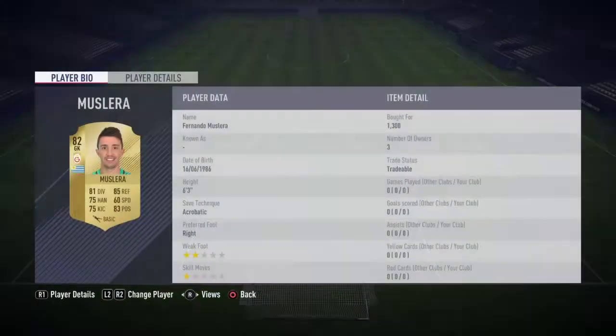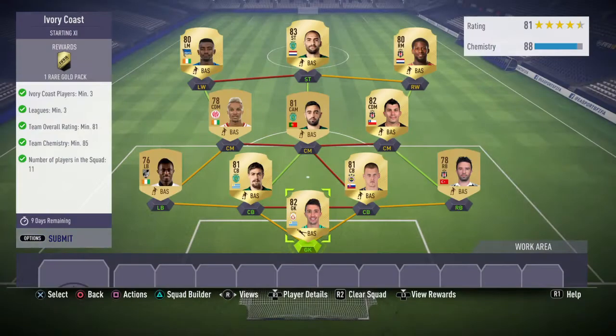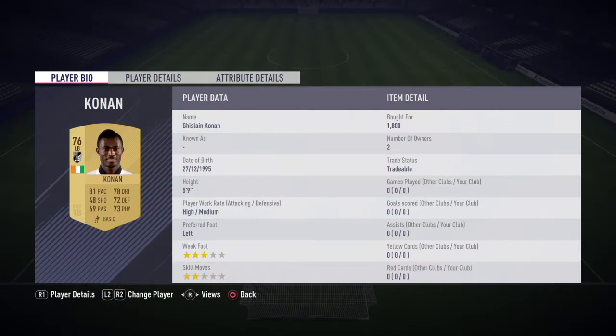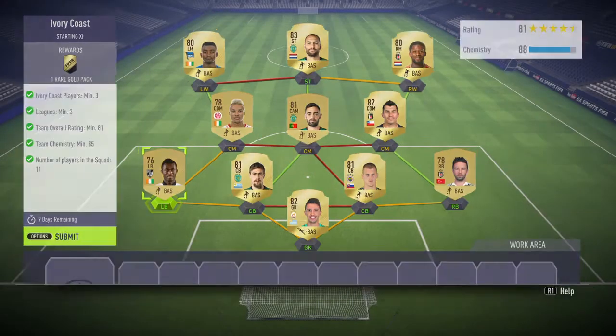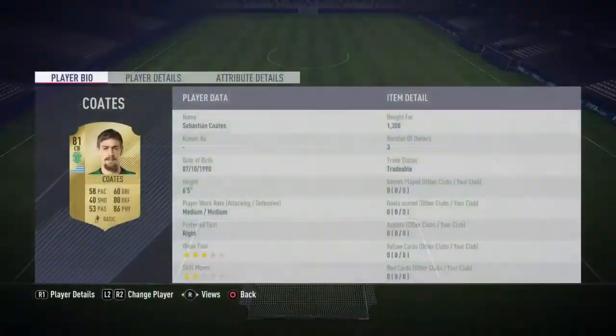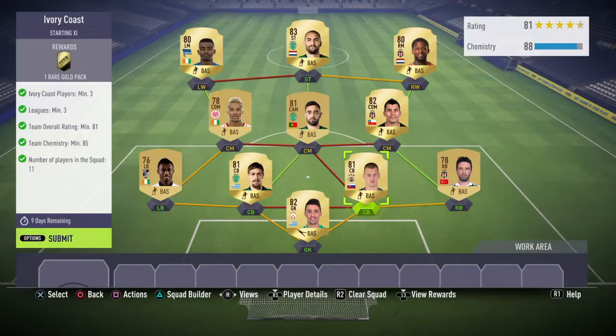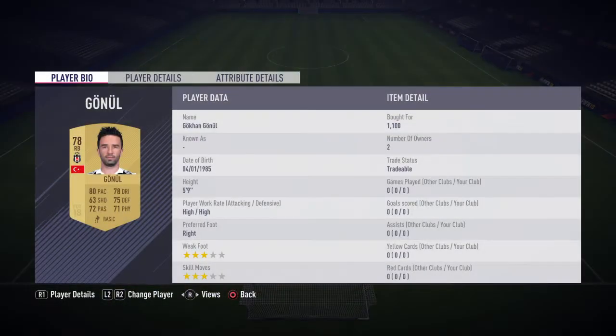In net we have Muslera from Galatasaray who was 1300 coins. Then in defence we've got Cornyn who was 1800 coins. Then in centre back we have Sebastian Kortz at 1300 and Skirtle at 1300, who both used to play for Liverpool. Then at right back we have Gokhan Ghanuil who was 1100 coins.